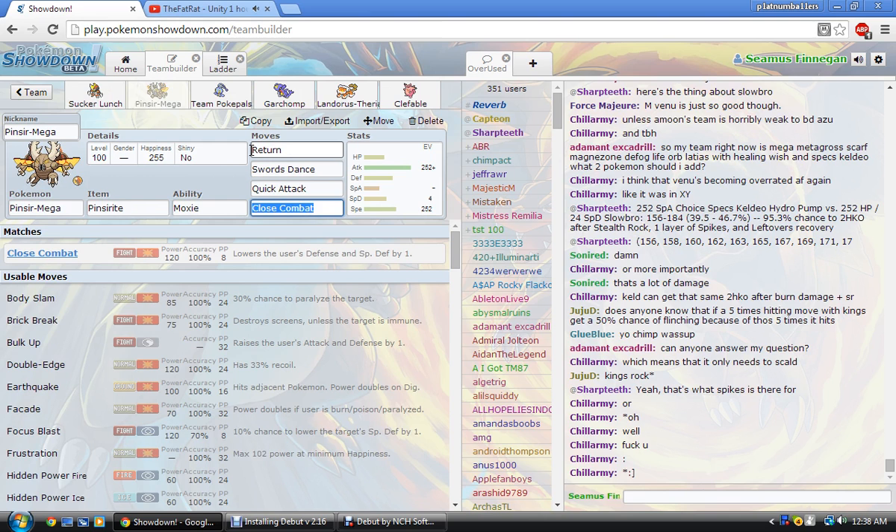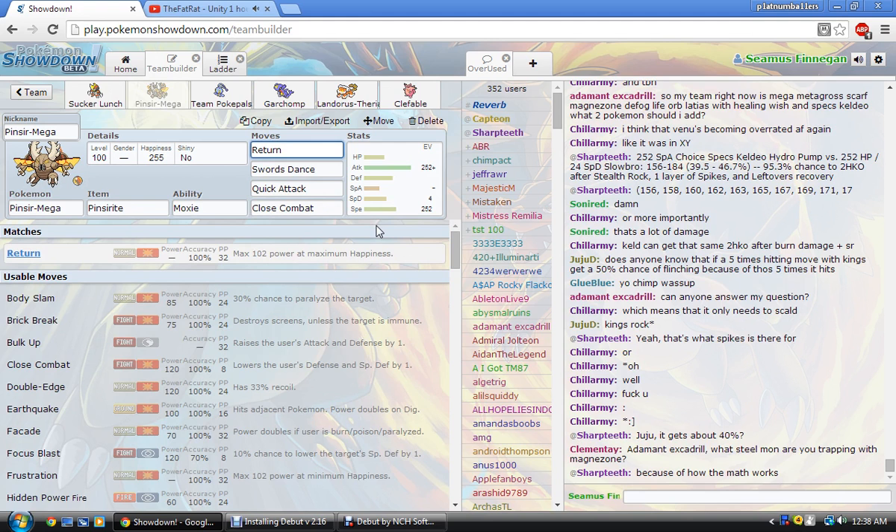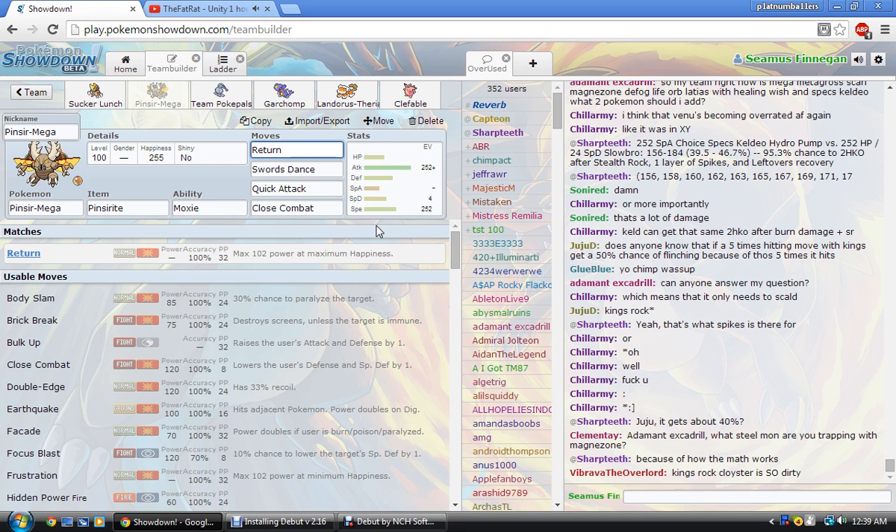Next is Mega Pinsir. Really uses just the Stallbreaker set and just wrecks teams up. I really like to save it at the end just to destroy teams. Got the basic set: Return, Swords Dance, Quick Attack, Close Combat, Earthquake. I prefer it to hit Tyranitar. Heatran usually gets handled by this, so not really much to say.